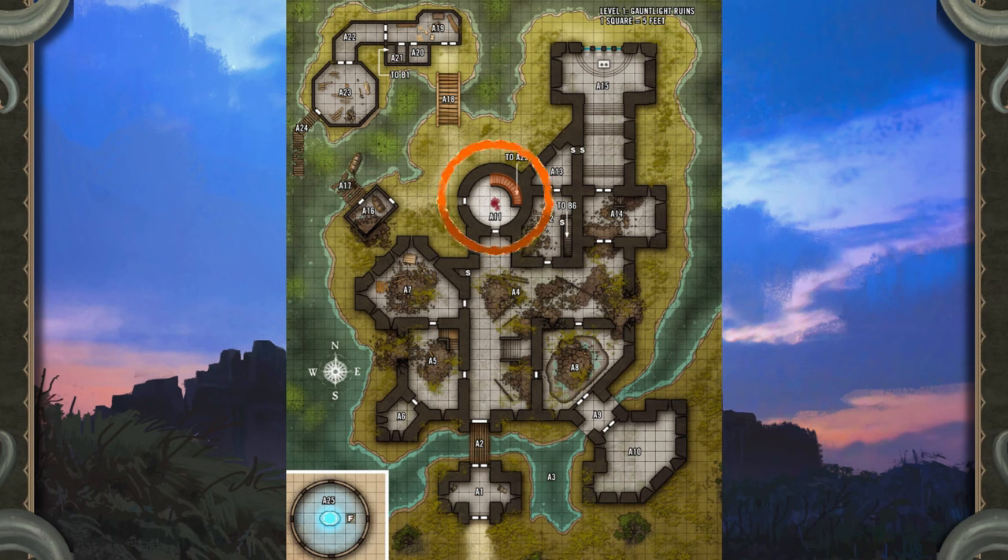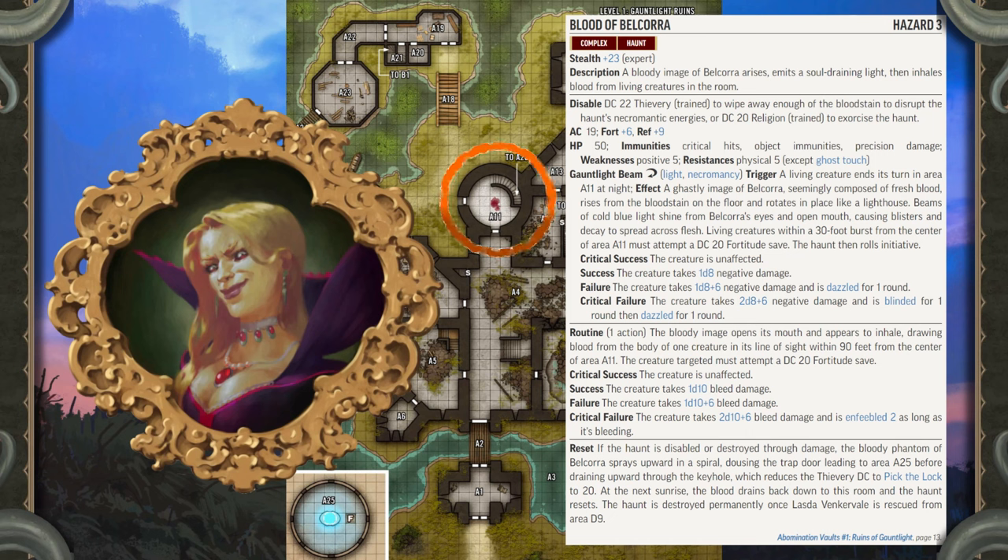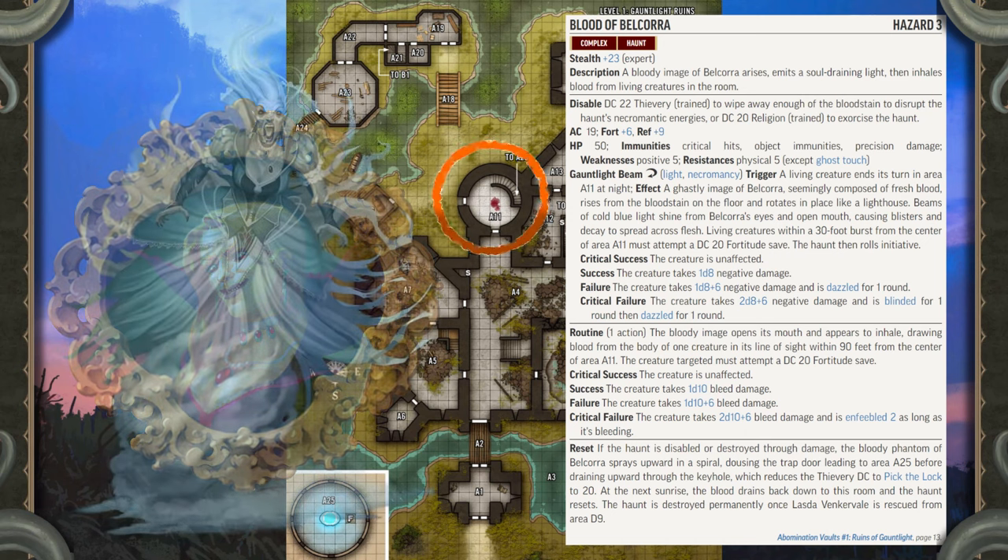The stairs wind up 90 feet to a locked bronze trapdoor leading to the cupola in Area A25. A hero can pick the lock to open the trapdoor with four successful DC 25 Thievery checks, or can use the key hidden in Area A13. Hazard: This haunt can activate only at night. A hero who has seen a depiction of Belcora elsewhere in the Abomination Vaults can recognize the haunt's appearance; otherwise, a successful DC 20 Society check confirms her identity. Blood of Belcora is a level 3 hazard and a complex haunt — a bloody image of Belcora arises, emits a soul-draining light, then inhales blood from living creatures in the room.